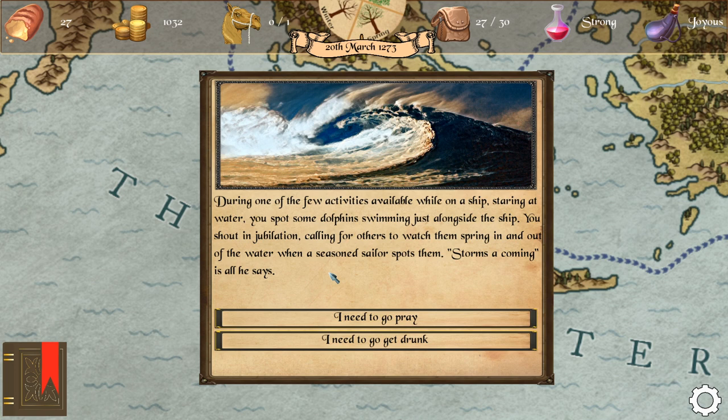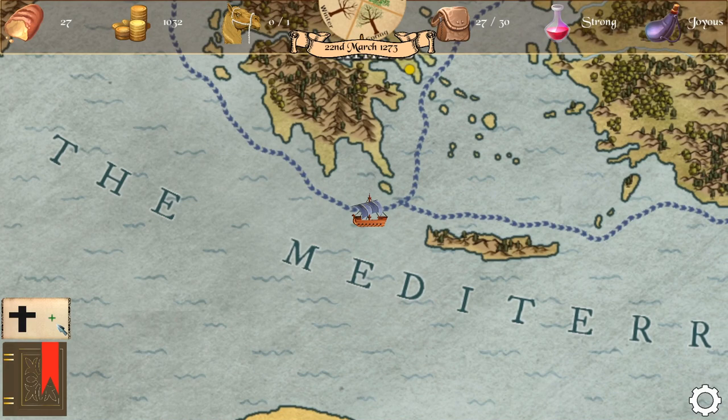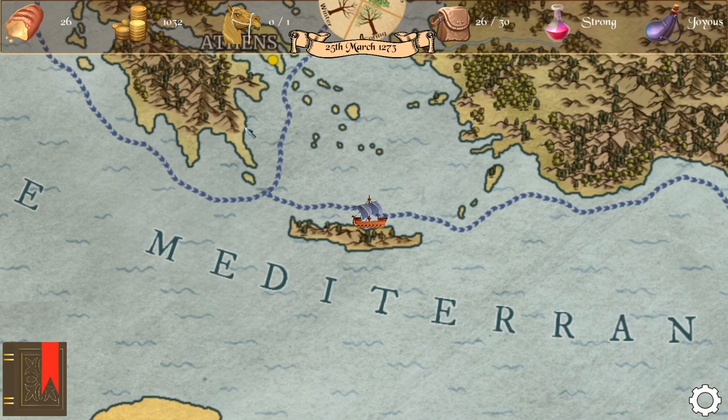During one of the few activities available while on the ship — staring at water — you spot some dolphins swimming alongside the ship. You shout in jubilation. To watch them spring in and out of the water when a seasoned sailor spots them: 'Storms are coming.' We can either pray or get drunk. Let's pray. Head directly for your bunk and begin to pray — inform God that you are no Jonah. The sea is calm all night and by later everyone seems to have forgotten the incident. I saved that — it was totally my prayer.